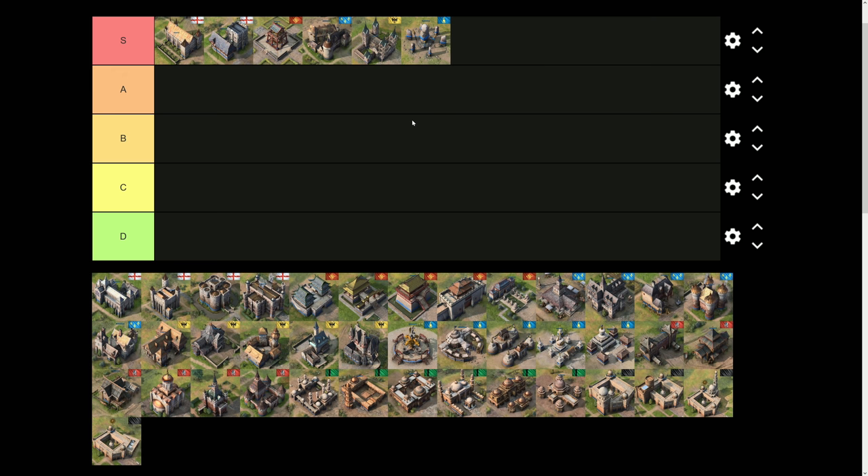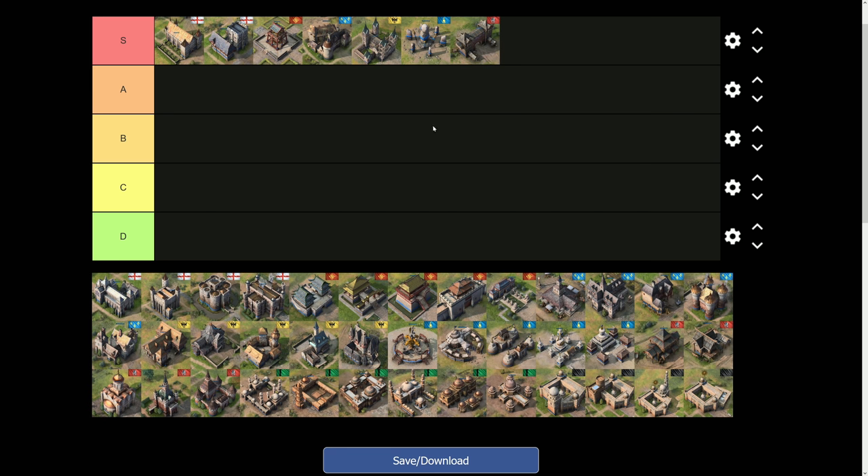The next landmark is for the Rus: the Golden Gate — an S-tier landmark. It helps you balance your economy throughout the game, always allowing you to make a favorable trade. If you're floating too much wood and need gold, you just sell off some wood — it's very simple. There are a lot of great strategies you can build around it: fast second town center, fast castle. It's very versatile, which is why it's one of the best landmarks in the game right now.